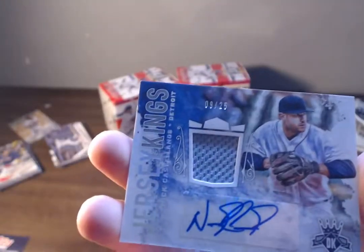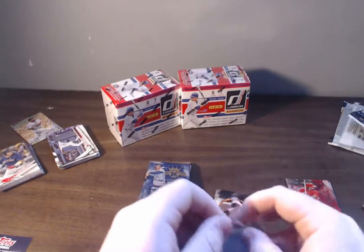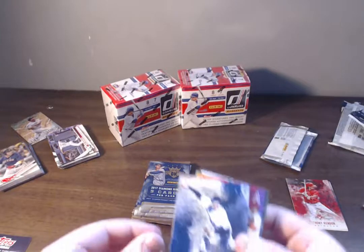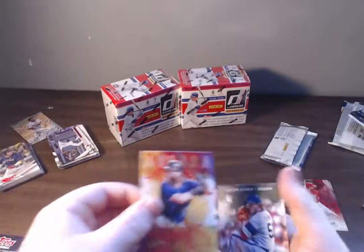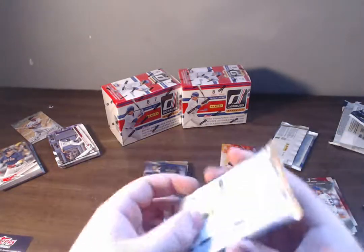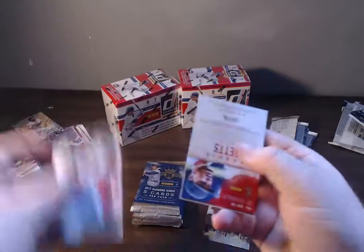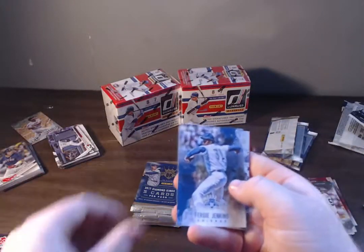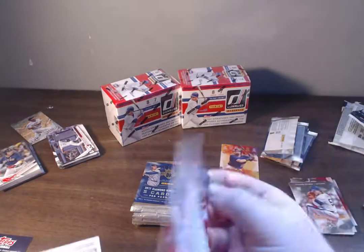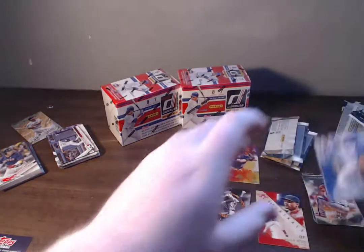Nick Castellanos — insane. Six more packs to go. So we get the Verlander in the first box and then we get Castellanos in the second. Don Larsen, then an Aurora Charlie Blackmon — I really like the Aurora insert design. Carson Fulmer rookie. Really good start to the Diamond Kings box — might have to go finish those off at the store. Moncada rookie card — we'll put that aside. Can't get over that Castellanos. This is only a blaster, so it's not like you expect stuff that good, numbered at 25. Insane pull.